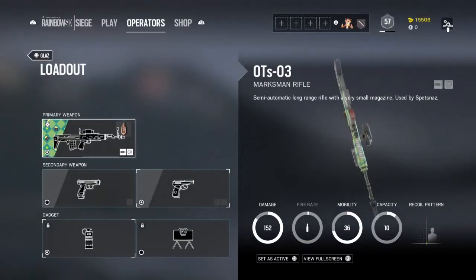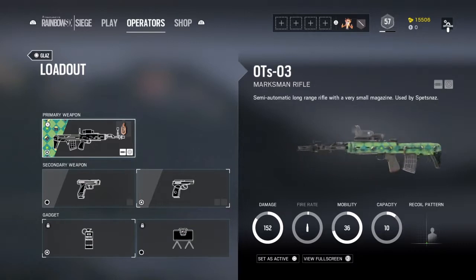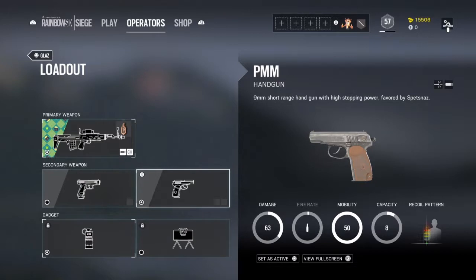In every tips and tricks video we always do loadouts, so let's get right into it. Of course, we have the best weapon — the OTS-03. This gun has made me clutch it so many times I can't even count, and you always need this. And we got the PMM — the best handgun in the game. You can clutch the game with this pistol alone.